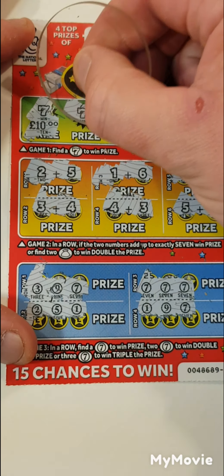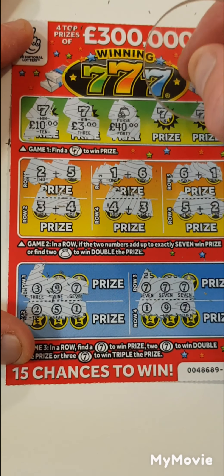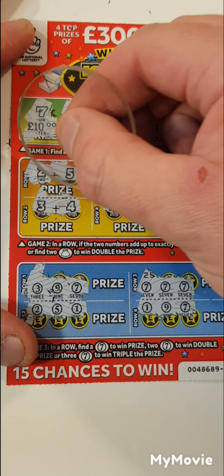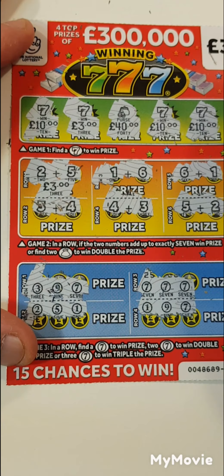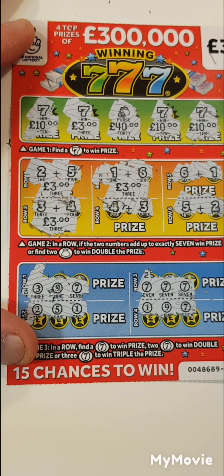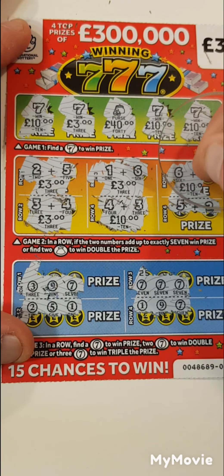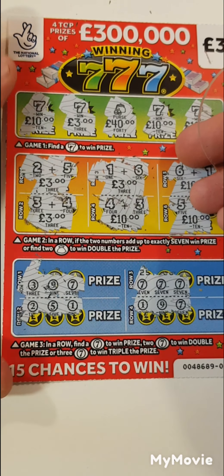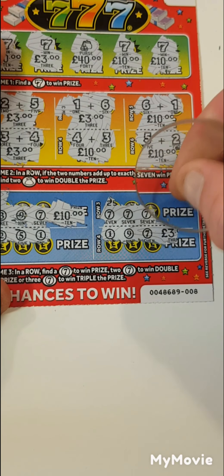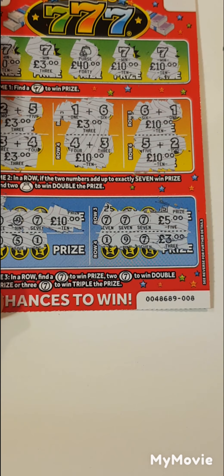We have ten — that's thirteen. That's a purse. Ten, ten — so that's ten, twenty, thirty, thirty-three, thirty-six, thirty-nine, forty-two, fifty-two, sixty-two, seventy-two, eighty-two, eighty-five, ninety. Hundred pound card guys!